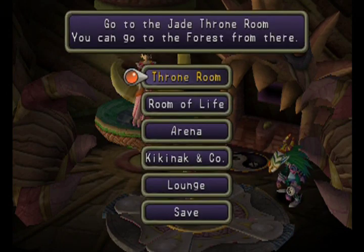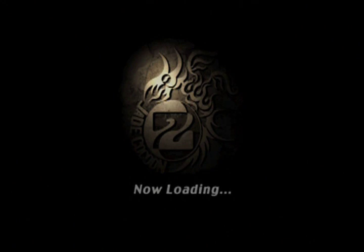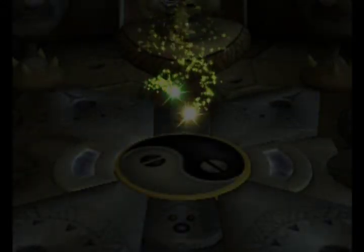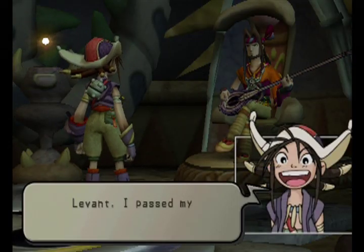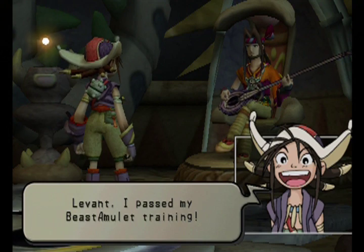We do need to get a license, so let's go complete our test to get a license. I should have gone to the Room of Life to rename my water one because I didn't get a chance to name it — and that is unacceptable. I need to name our little water beast. It's a slimy type, by the way, the water type one.